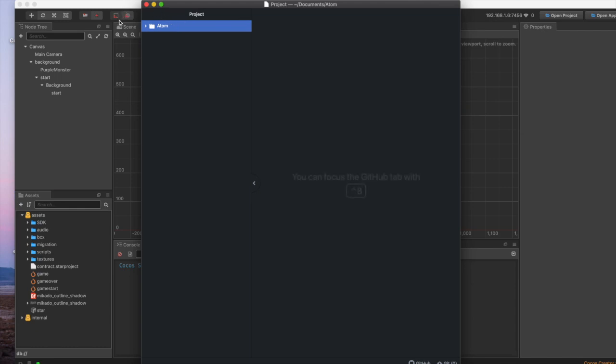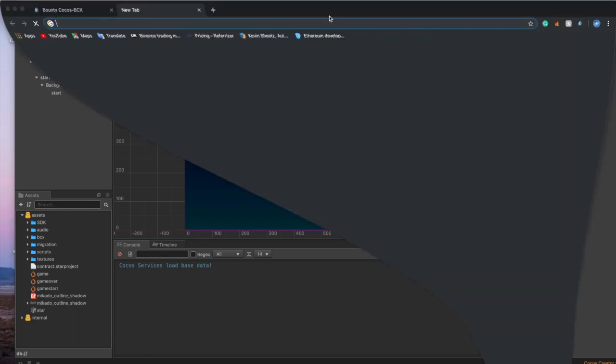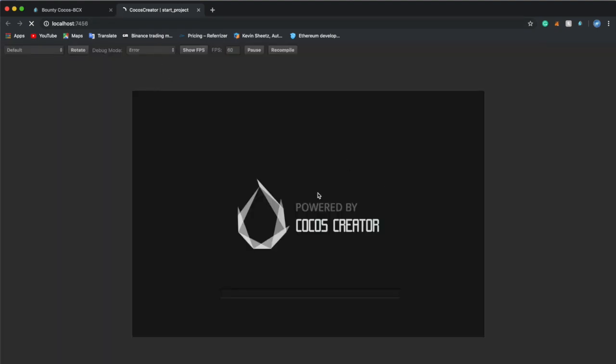That's really how to put and code the BCX with Atom. The only language I know it works with is Lua — L-U-A. Once you add the code and everything's good, then you can press Play and play your game. And then we're back to the start with my Cocos Creator game.